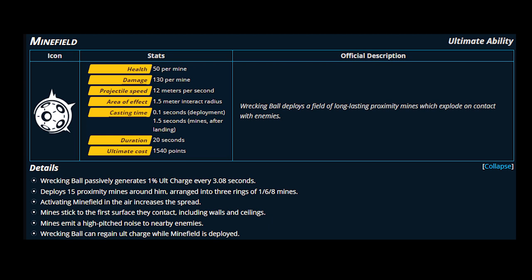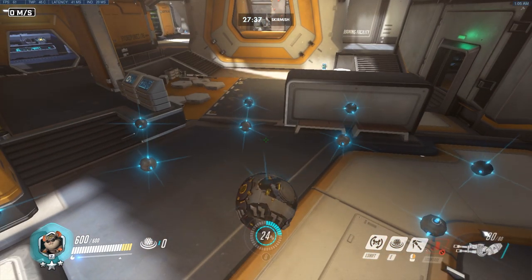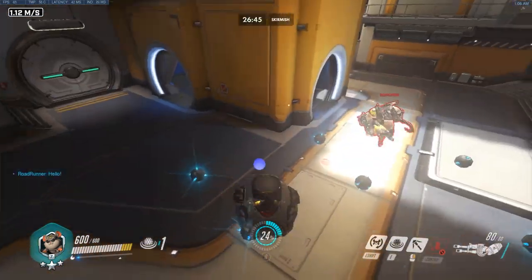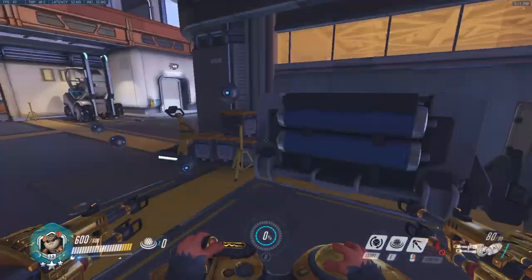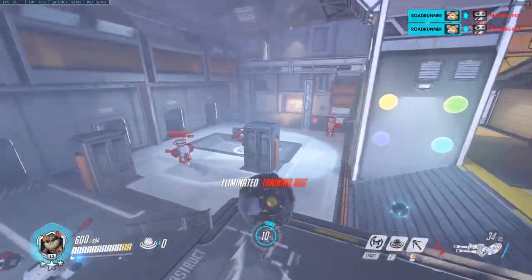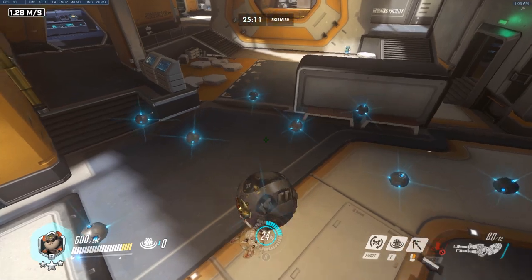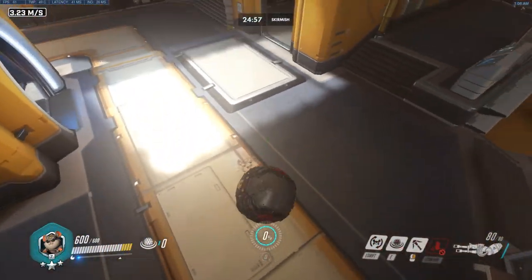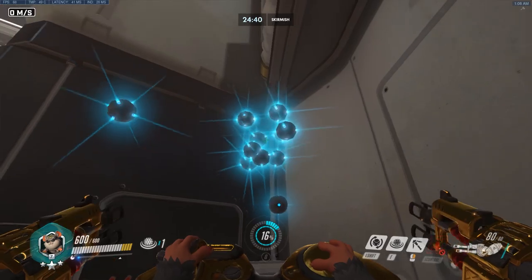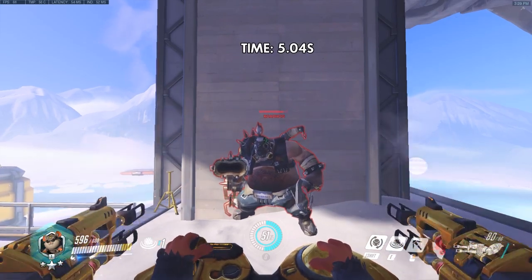Minefield is his ultimate. He spreads 15 mines across an area. The mines must hit the ground and don't activate for another 1.5 seconds. Each mine has 50 health and lasts 20 seconds; each mine deals 130 damage. He can still gain ult charge while the mines are active. If activated higher up in the air they spread out more. They also stick to the first surface they hit, so in tight rooms they might stick to walls or roofs.